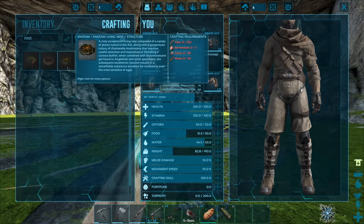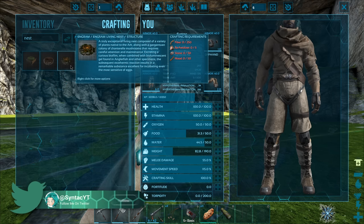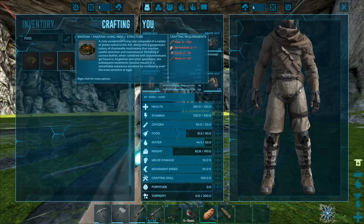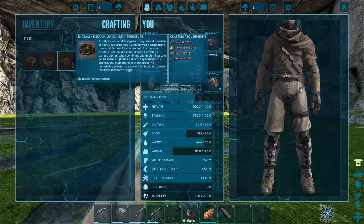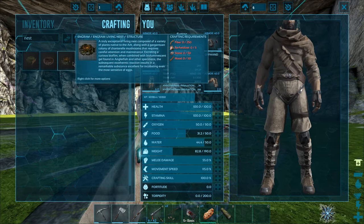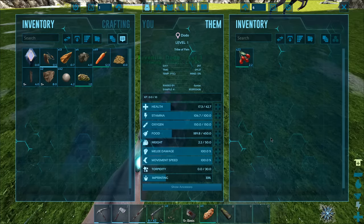Let's see - yeah, we do. The Living Nest is right here. Okay so we need fiber and refertilizer - oh that's interesting. And I guess we have to use angler gel to power this? That's weird. I'm not exactly sure - I didn't completely read that.